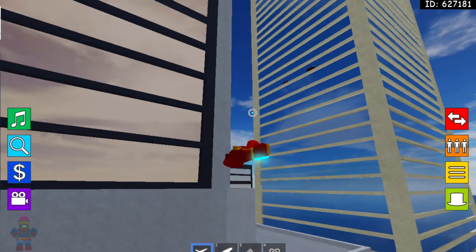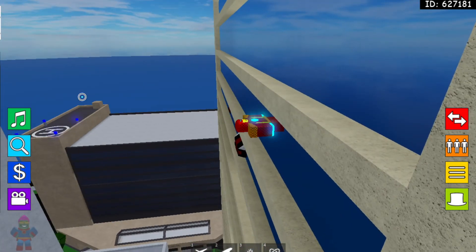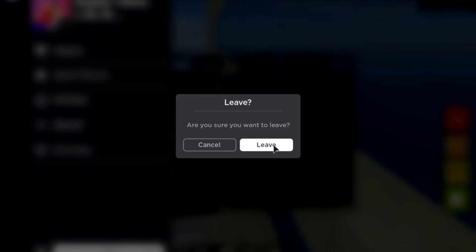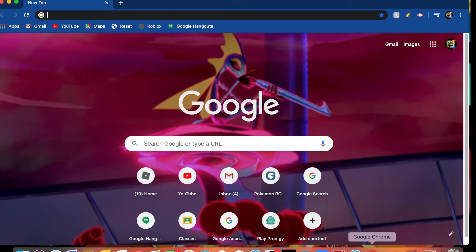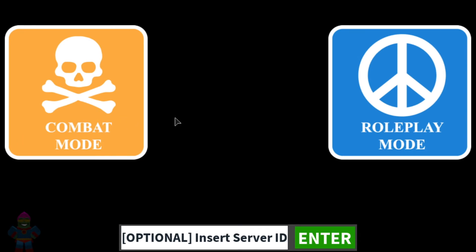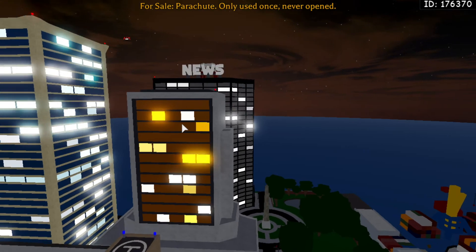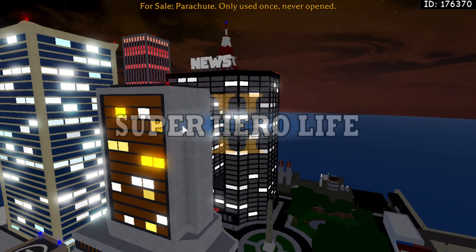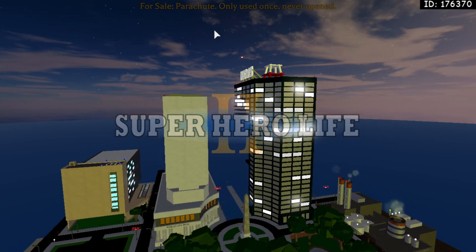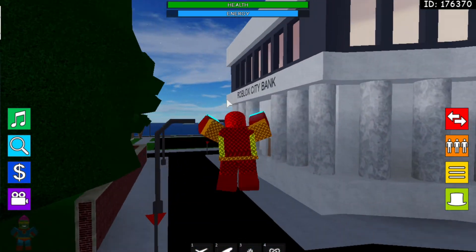Doesn't everybody think this is so cool? I'm going to leave the game and rejoin because I want to do the PvP mode and combat mode — I've never done that. What is it going to be like — total chaos? You can actually take damage. You have health and energy that gets used up. You want to use the least amount of energy as you can.